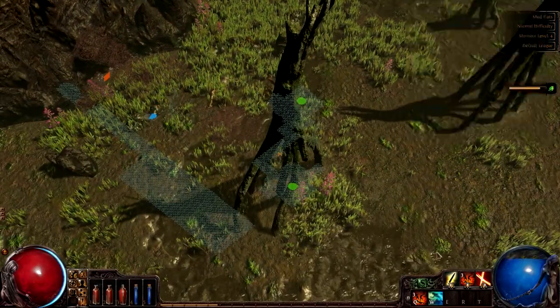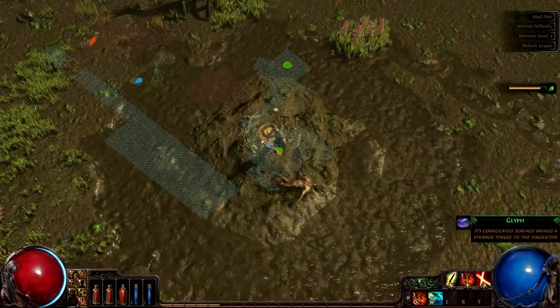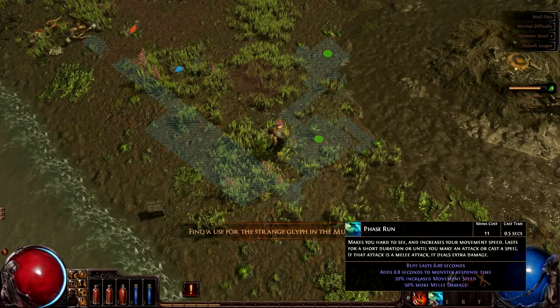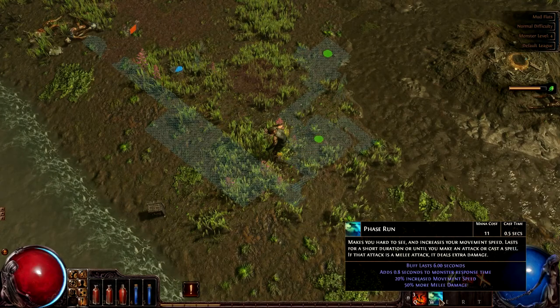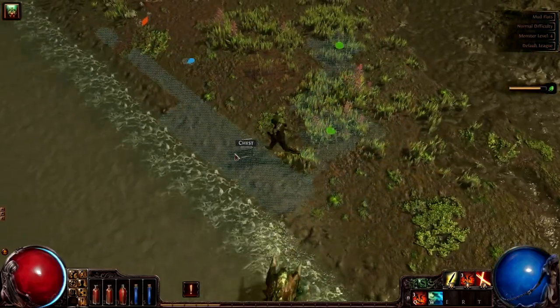Our fire trap is about to level up as well. Oh yeah, phase run — this is something we just got, it's pretty cool. We have to collect these glyphs by the way. Phase run, in the last six seconds it increases movement speed by 20% and 50% more melee damage on the first hit, because once you hit it does indeed.